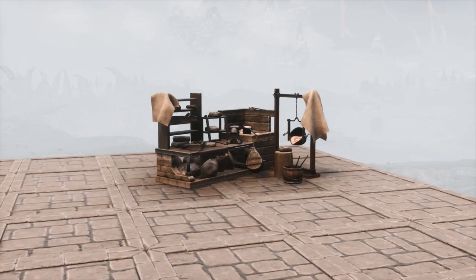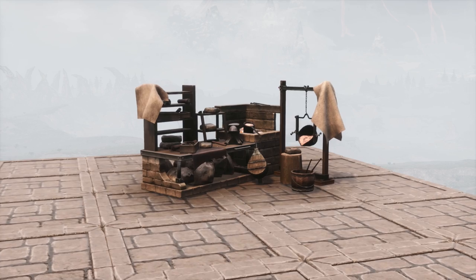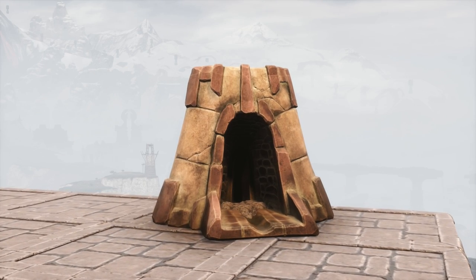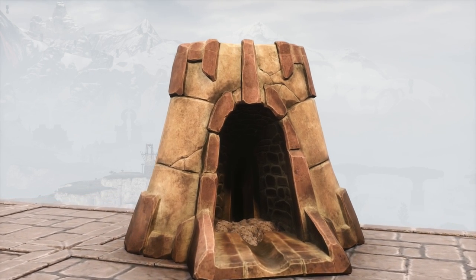Of course, you'll also need some flasks to hold that dye, and thus you'll need access to the casting table. This is included in the blacksmith feat unlocked at level 10, costing 2 knowledge points, and you'll also need a furnace included in that same feat. So, firstly, we're going to need some flasks.